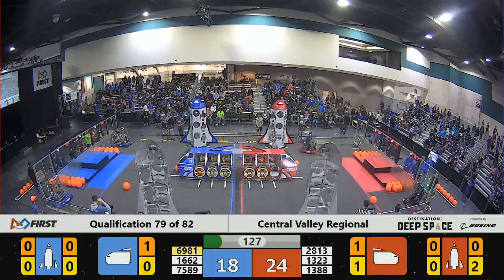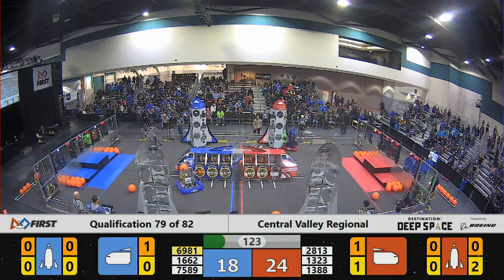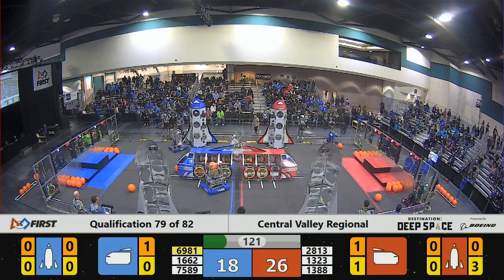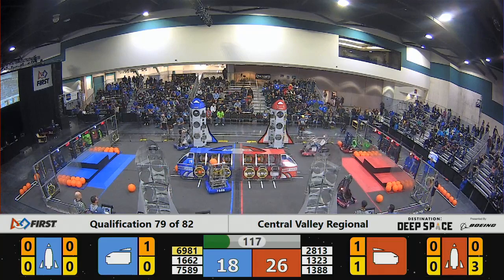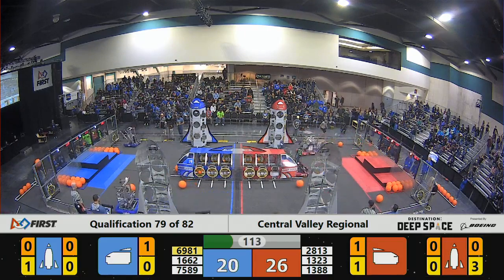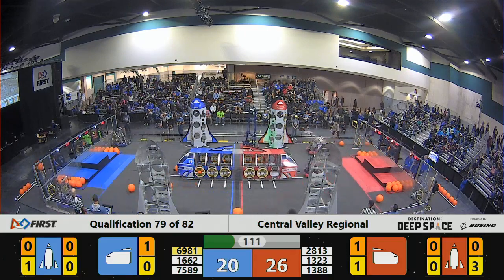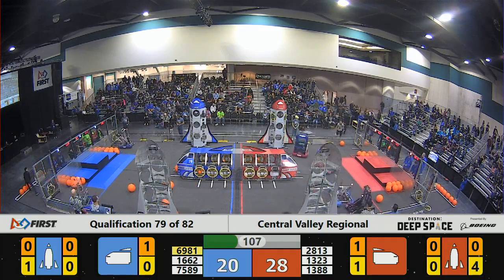16 62 in the blue corner grabbing a hatch panel. 75 89 for blue with a cargo, trying to place that cargo into the cargo ship — and it falls to the floor. 13 23 on the move with hatch panels for the red alliance; they've got three now, they've got four hatch panels on the red rocket.